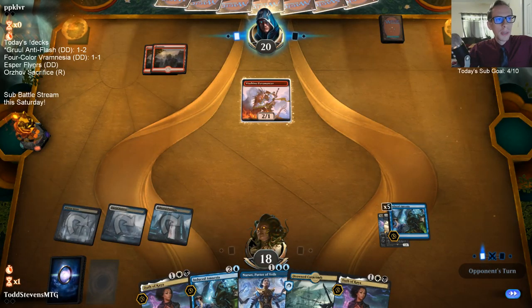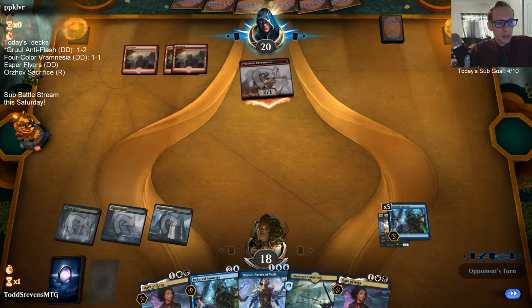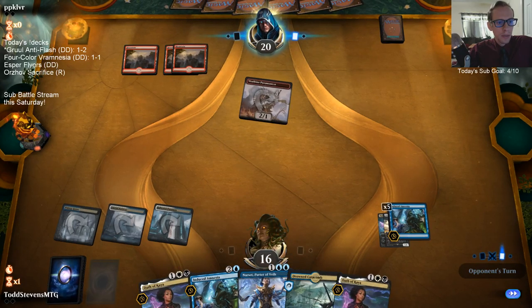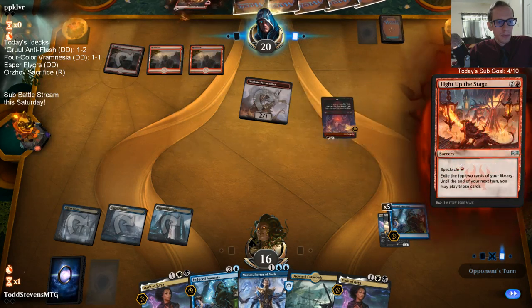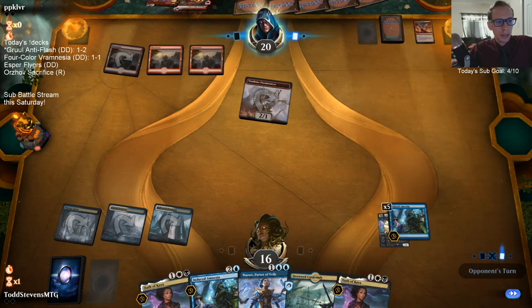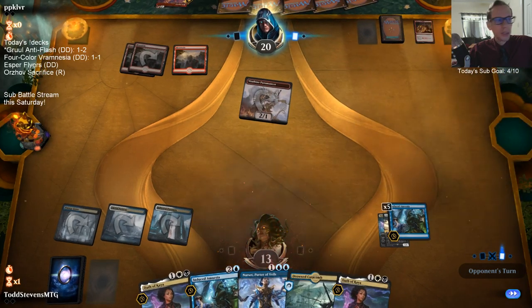I wish we had some white-black lands in here. We have three Godless Shrine for white-black. I guess we're just drawing a lot of our blue-white and blue-black, and we don't have really that many more — just drawing a lot of them.